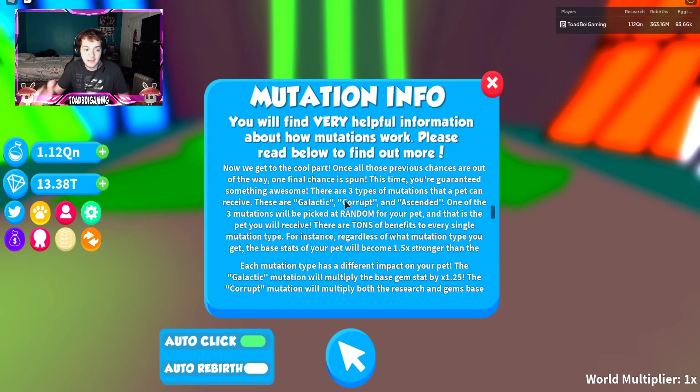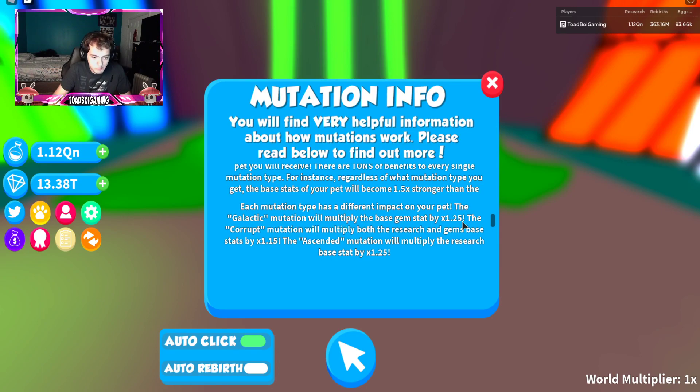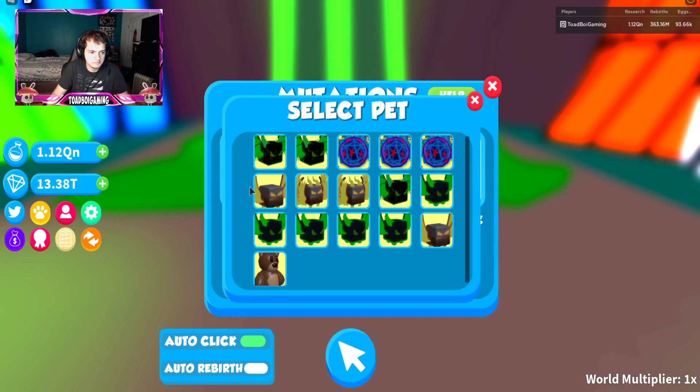You can either get a shiny pet or a shiny mutation. Once those changes are done, one final change spawns and you're guaranteed something awesome. There are three mutations picked at random: Galactic, Corrupt, and Ascended. Your pet's stats become one and a half times stronger. Galactic multiplies gems by 1.25, Corrupt multiplies both gems and research by 1.15, and Ascended multiplies the other stat by 1.25. So if you're going for gems, you want Galactic; for research, you'd go Ascended.